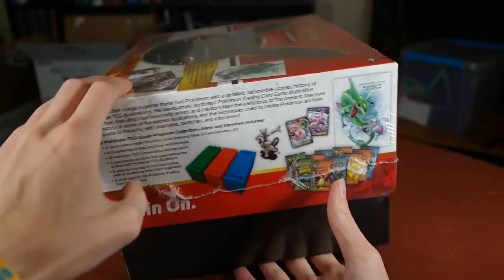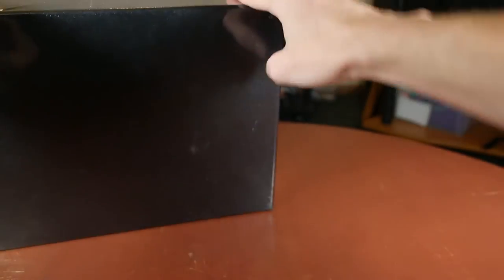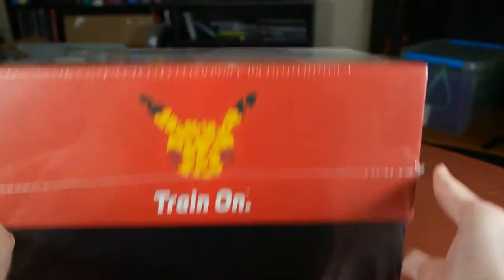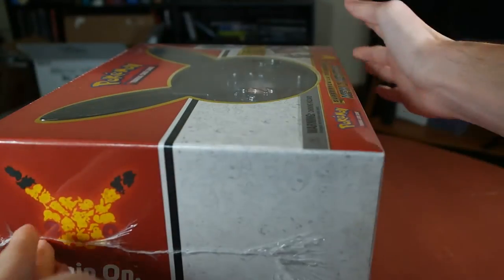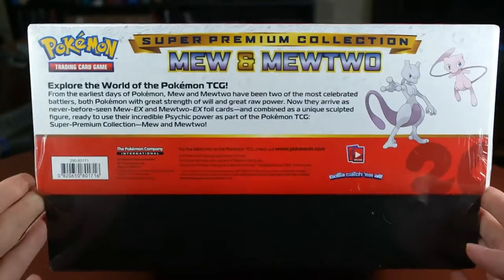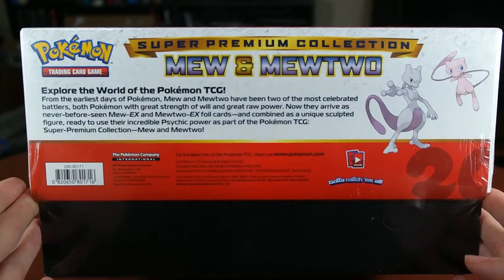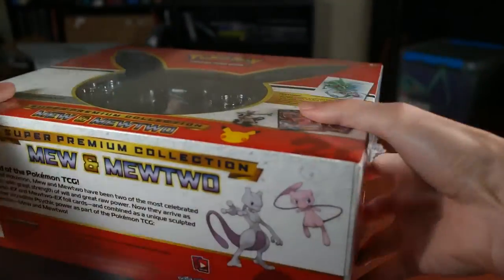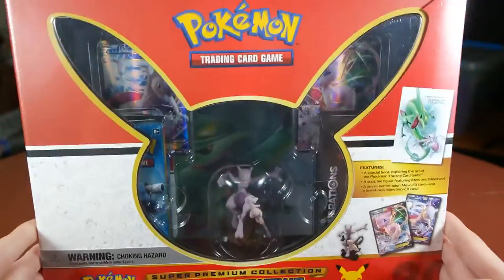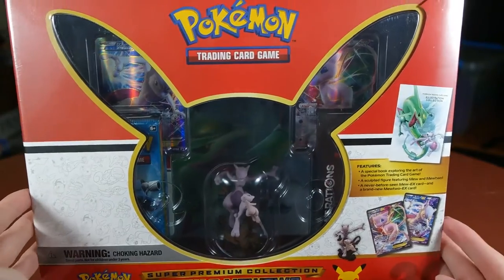Super excited about this. It's very, very big. There's the 'Train On' 20th Anniversary logo. There's that side and the bottom if you want to pause and read that. 'Explore the world of the Pokemon Trading Card Game — Mew and Mewtwo.' Alright, so I'm going to get this open and get all the contents out and we'll be right back.